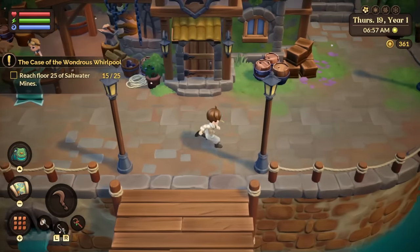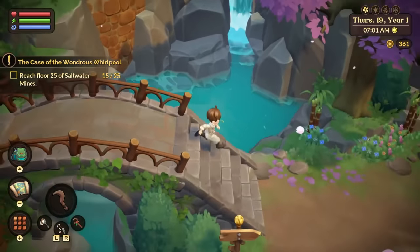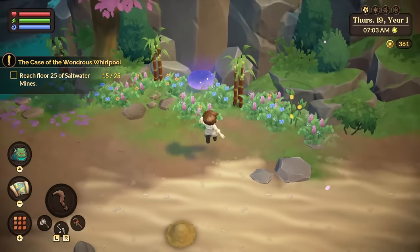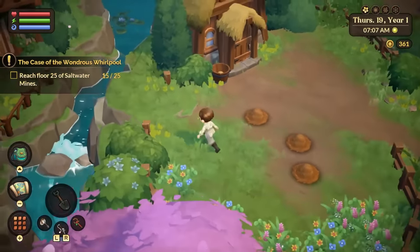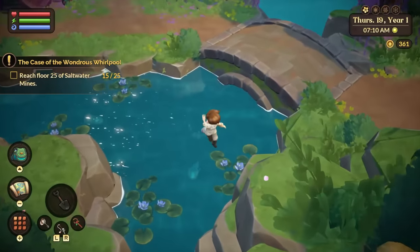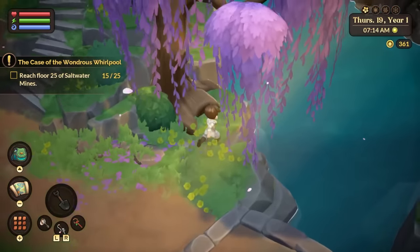Starting off, I want to talk about exploration and discovery. In Fae Farm, you can run, swim, jump, and eventually even fly. This allows you a lot of opportunities to search high and low for secrets. Be sure to use whirlpools and mushrooms to help you reach greater heights, because you never know what you'll find.